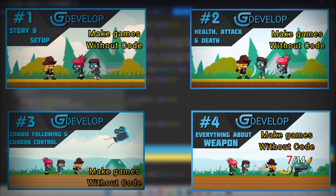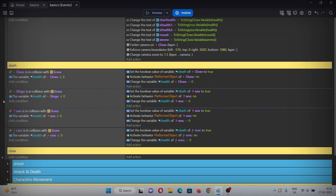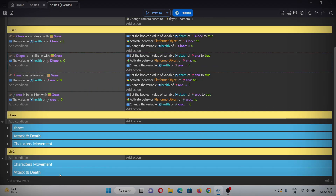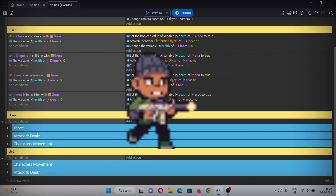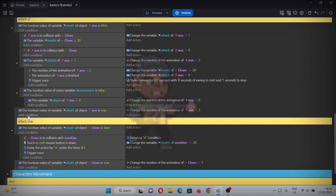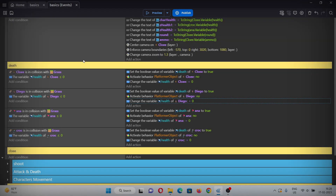Make sure to check out the previous videos where I've explained everything in detail. I've copy-pasted and organized the code so it won't look messy. I've only copied character movement, attack, and death — not shooting, because that will be the differentiation for our new character. Also, do not copy the knife code as Diego does not have a knife.